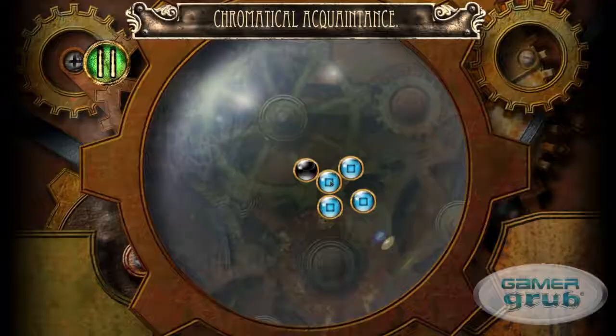Then you have infinite game mode, which also has three game modes within that. All in all, you have 250 unique puzzles for $3, which is pretty cool.